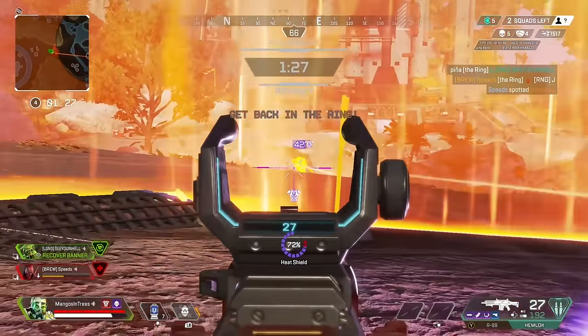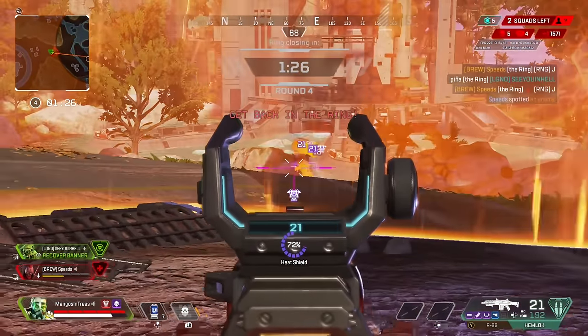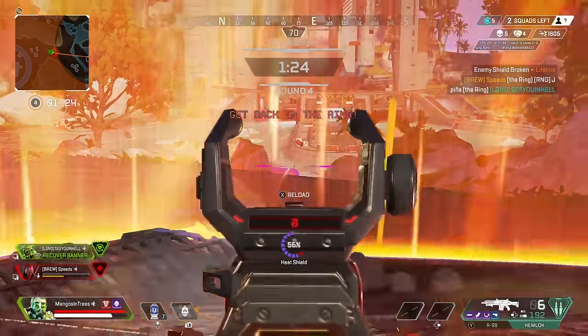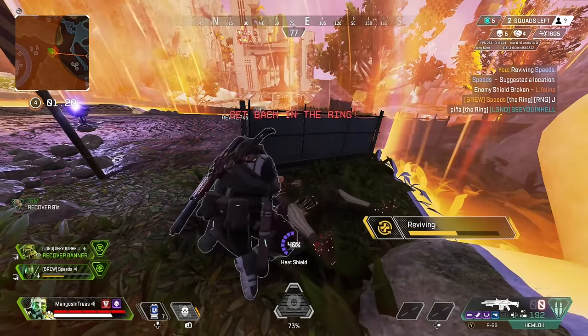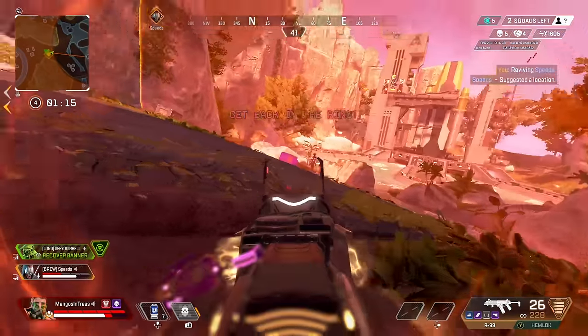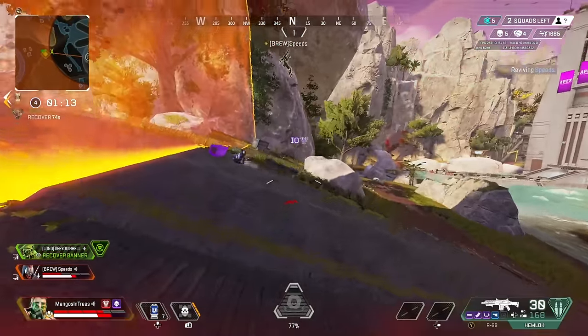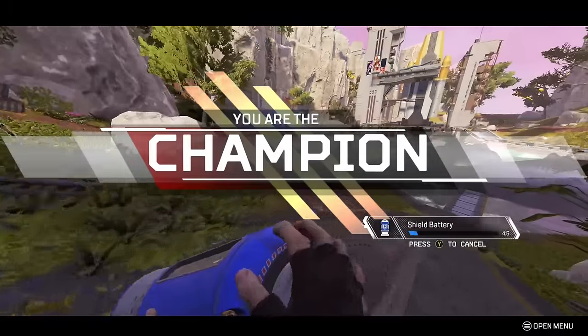Speeds had already downed one because of the ring and gunfire, so now it's just a 1v1. The Lifeline is playing over by the downed enemy, but she doesn't play it super well. I thirst that guy and crack her. Then I get Speeds behind cover and rez him. I tell him to just Q at her, and I'll push. She has no chance — I slide out, spray, he Qs at her, it's too much for her to handle, and we wrap it up.